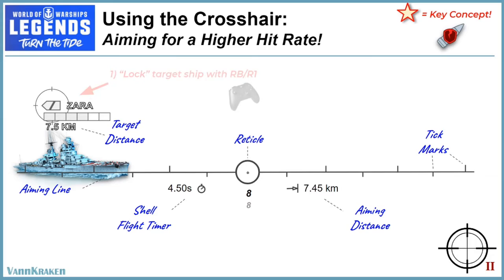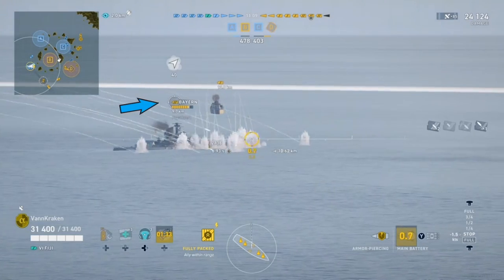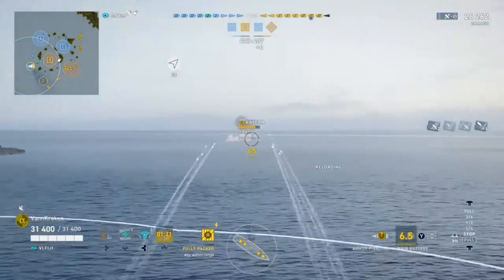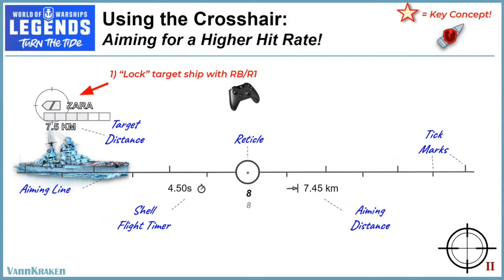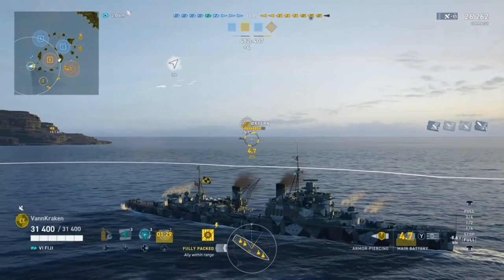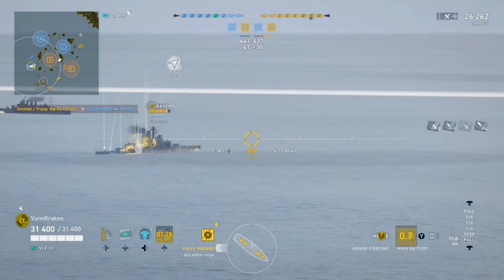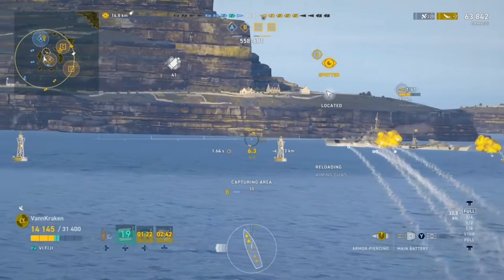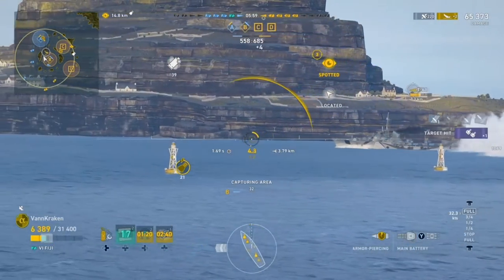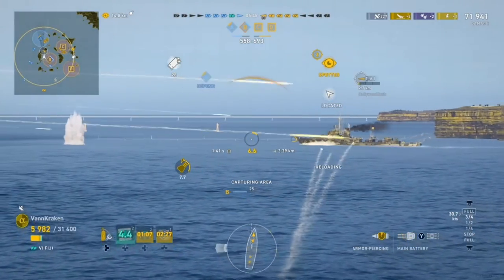Step 1 is to lock the target by either placing the reticle over it, or selecting it with the RB/R1 button on your controller, to highlight it with the gun sight over the ship's icon. Step 2 is to zoom into your target with binocular mode, using L2/LT on your controller. I always stay in 1x magnification and don't zoom in further by clicking the right stick, as having a broader field of view is almost always better than being too tunneled in, especially for fast moving targets like destroyers that need a bigger lead.